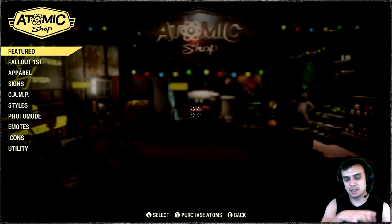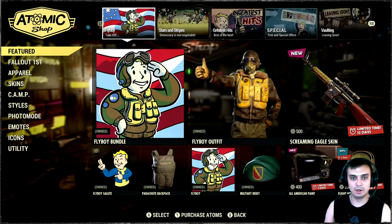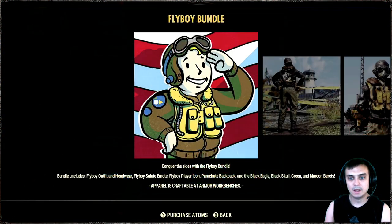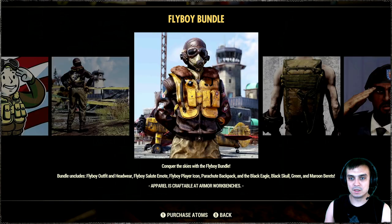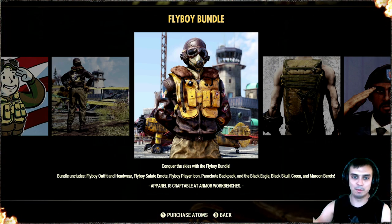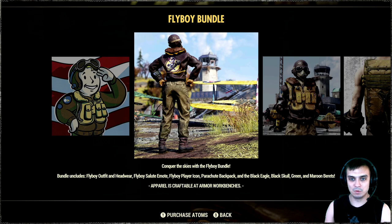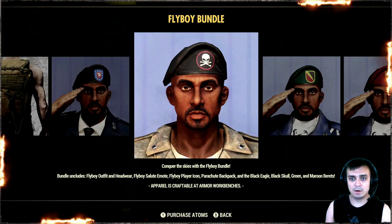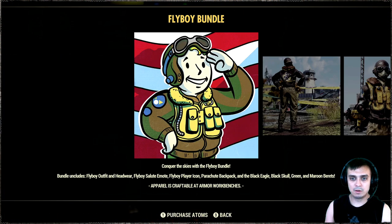Let's go ahead and take a look at the Atomic Shop bundle, and then I'll cover the items in more detail and show you how they all look from all around. So today we're covering the Flyboy bundle. The Flyboy bundle includes the outfit — the actual chest piece and the helmet. The outfit is fully combined with the pants and everything. Then we also have the parachute, which is the backpack skin, and a set of barrettes. It also includes the player icon.